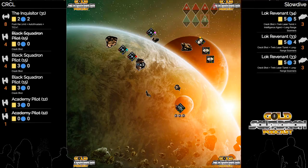As long as the Inquisitor is on the board, CRCL will still be in the game. If he can control range and take advantage of focus, auto thrusters, evade, and keep one in arc at a time, CRCL's new primary objective should be to get as much damage on the one with Intel as possible.